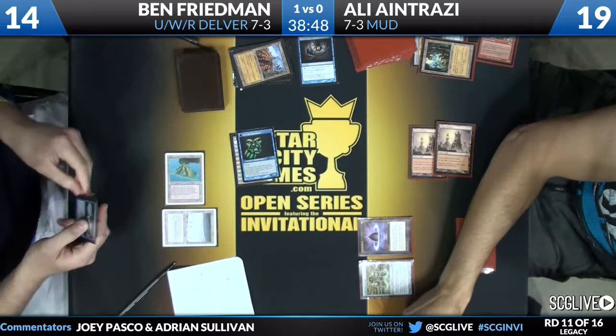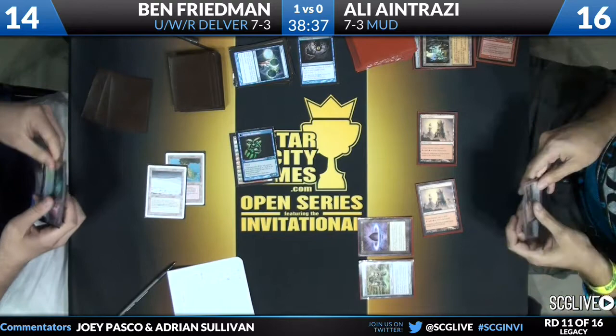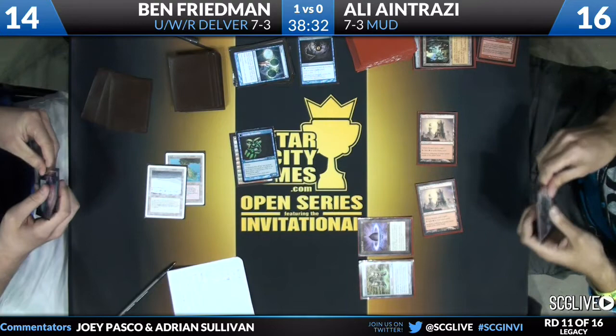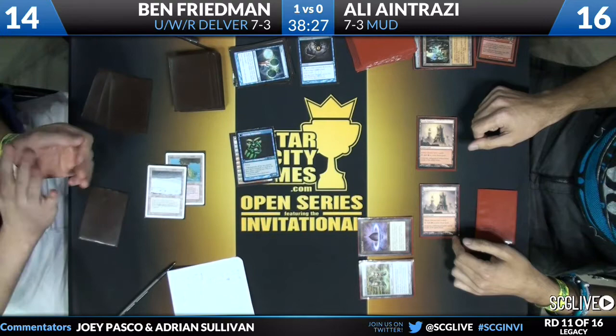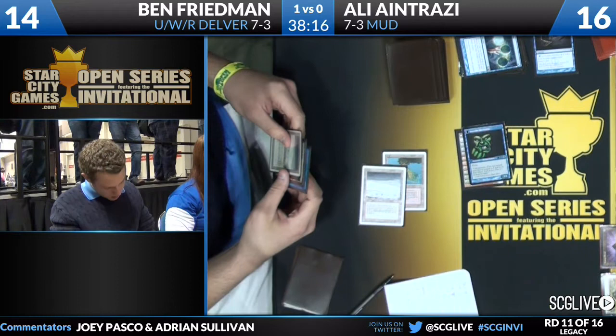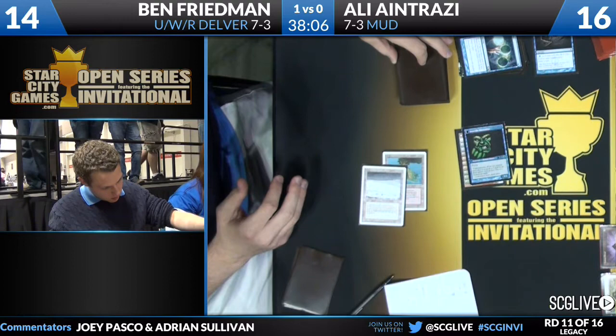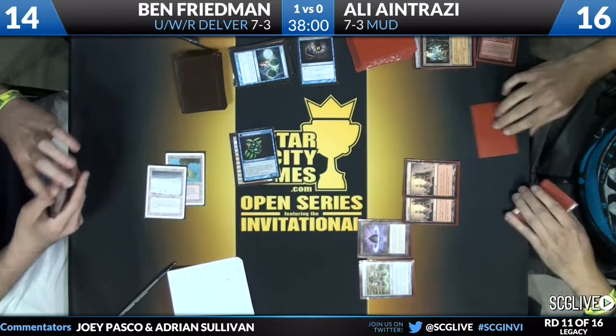He has to redraw one of those unexciting cards — Ponder finds a Force of Will. He's got a blue card in hand. He does have an additional Brainstorm, so he can draw the Force of Will, but will be stuck with those two lands on top. I like putting a Force of Will on top and a Fetchland right below it — he has a Fetchland in hand anyway. You've got a clock, and now you just need to protect your life total and protect from your opponent's massive threats. He goes with that plan, draws the Force of Will, and passes back to Ali.